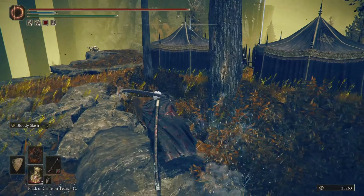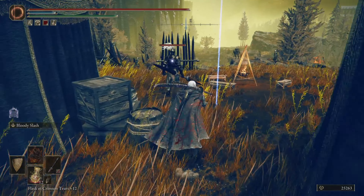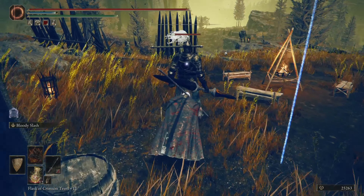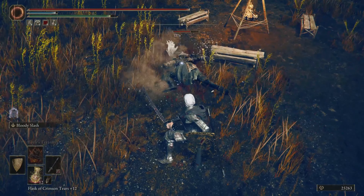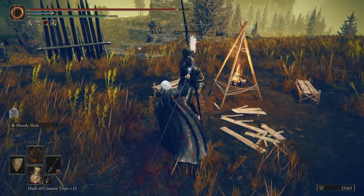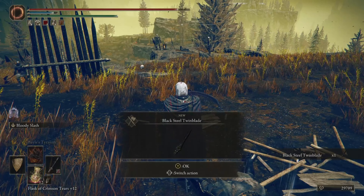I actually think I might be able to sneak a backstab in against this guy. My character for some reason does not want to crouch — now he will, and I still managed to get the backstab, which is very good. This guy obviously has a lot of health, or a lot of armor, so you have to be careful.